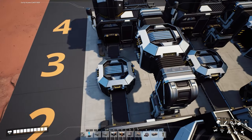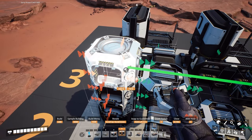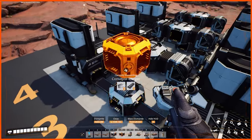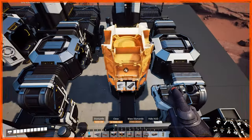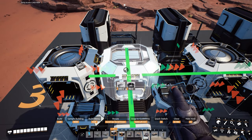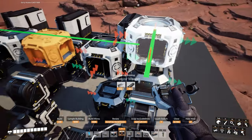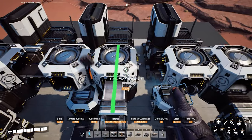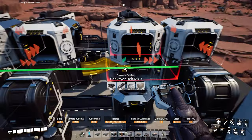On top of the lower splitters, stack three mergers — one, two, three — making sure the output of the top merger is facing right. Delete the two mergers in the middle, then repeat the process for the other two lower splitters. On the top splitters, add a merger on top making sure the outputs face right. Then add a mark three belt between all the top mergers, and also between the bottom splitters and the middle splitters.